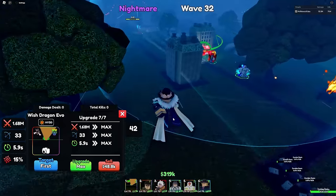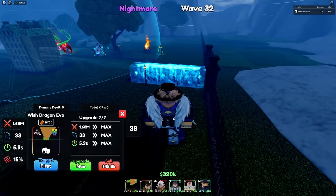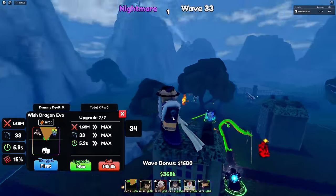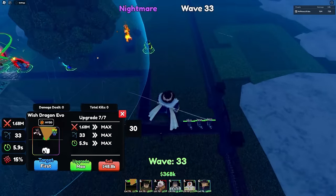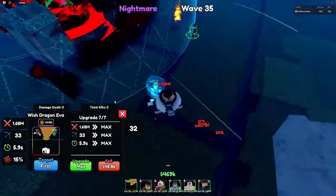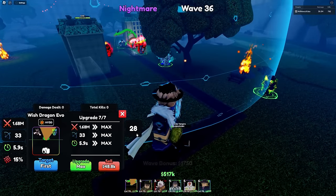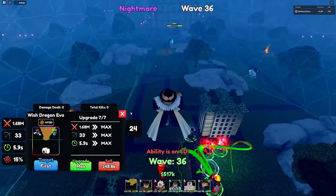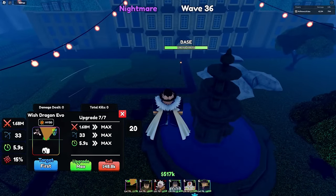I hope they fix all their bugs soon. They have been fixing bugs left and right, which I'm thankful for since bugs are very annoying. Wave 40 — the boss here has 8 million health; this boss is pretty easy, our base can definitely tank it. We currently have 7 million HP.